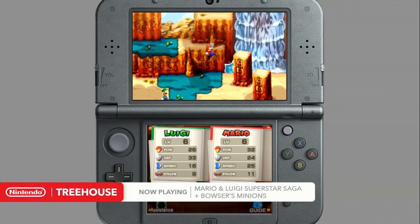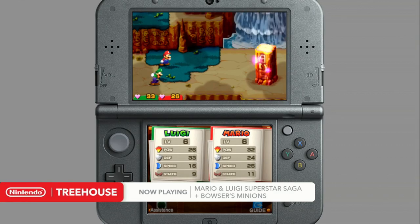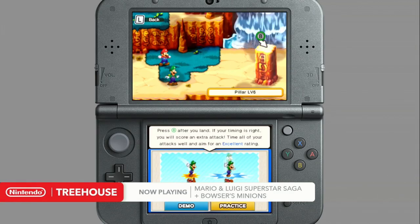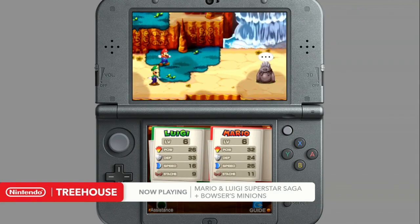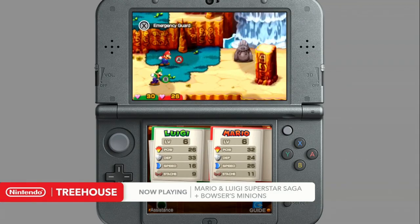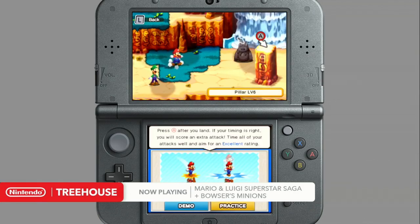I want to point out the graphics here. It's the same pixel artwork from the original game, but it's been updated. 3D lighting has been added to the pixel art to really bring it alive, and the little animations they do are so beautiful in this version. Those animations are crucial to the gameplay itself.